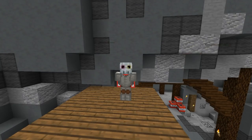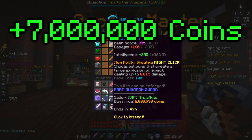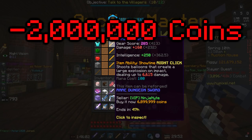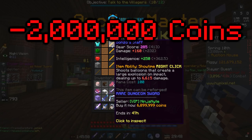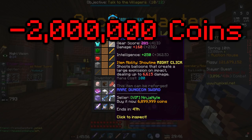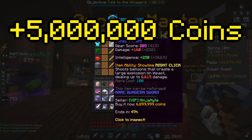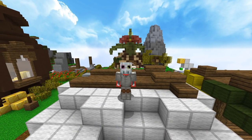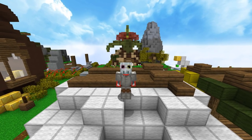The item you'll be striving to get while running all these dungeons is the bonzo staff. The bonzo staff sells for around 7 million on the auction house and costs about 2 million coins to open the chest if you receive it. This gives you a profit of about 5 million coins. This money-making method revolves around getting the bonzo staff at least once in about 3 hours of grinding.